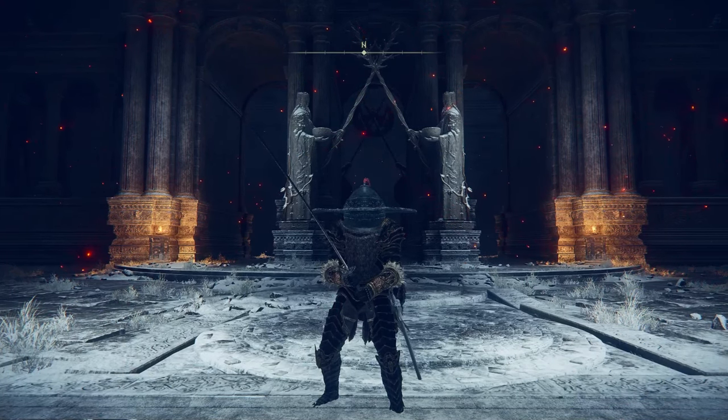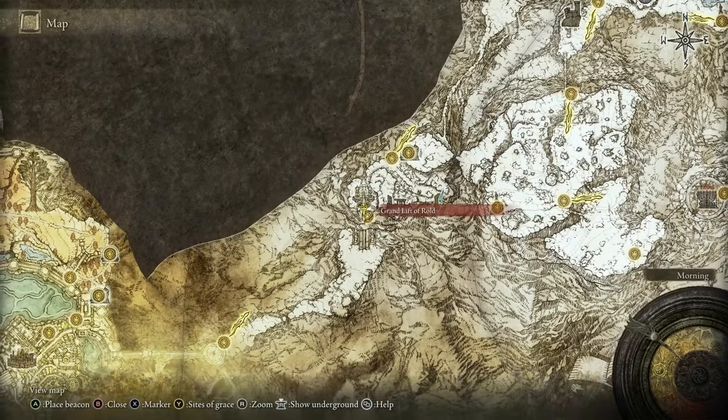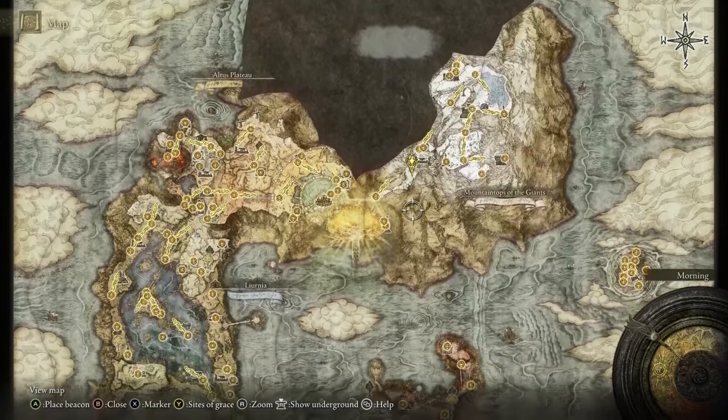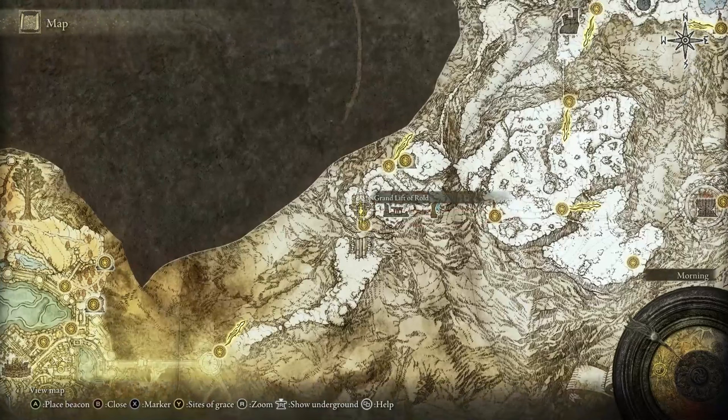Here's where things get a little tricky, and this is why it is a secret area — not many people might have figured this out on their own. Right where we are on the map now, it is at the entrance of the snow area, right on the northern side, at this great lift right over here.